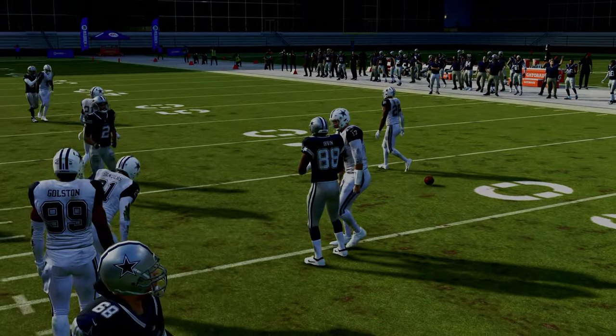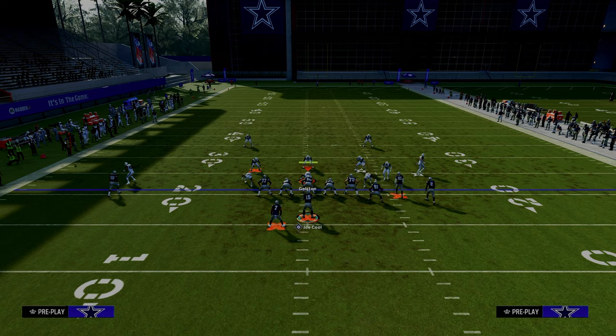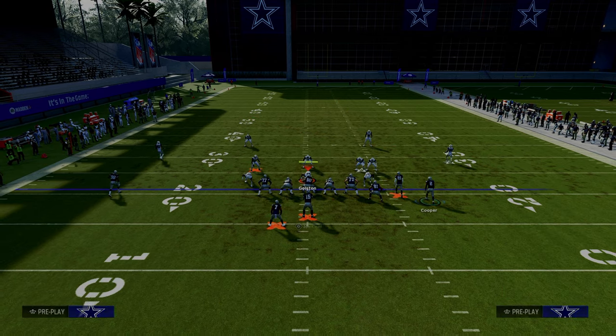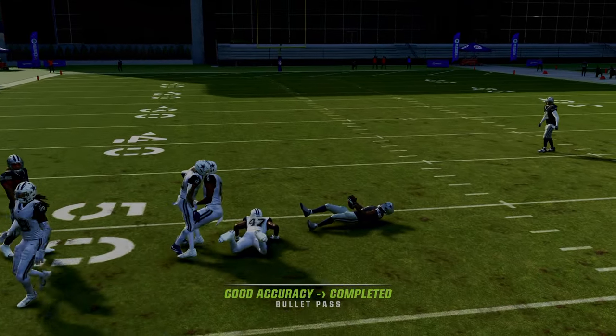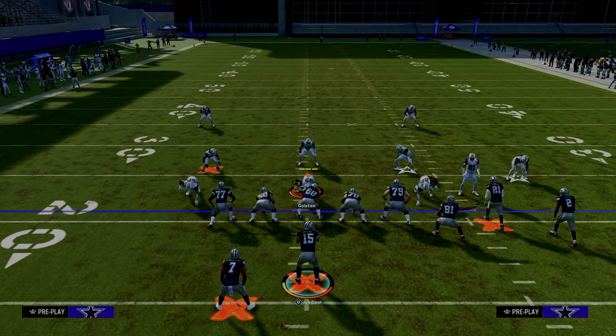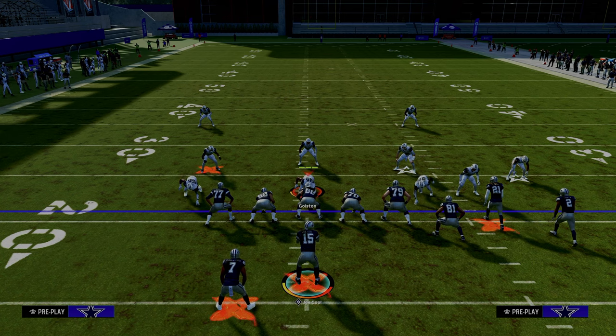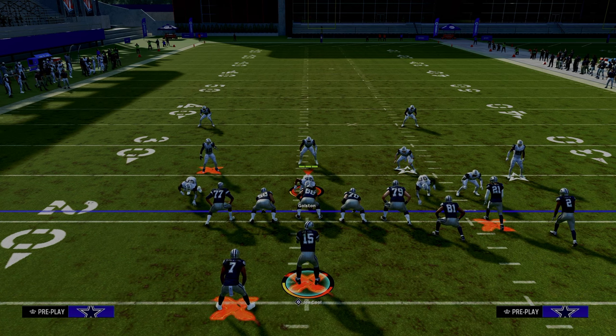This is such an underrated route combo — there are so many route combos you can run out of double post. You can literally run your entire offense from one play, and that is how powerful double post is. If you want a full breakdown of the entire offensive ebook out of the Colts playbook, join the Patreon — it's only $10 to sign up. You'll go super in depth on not only how to run the plays, but how to come up with your own concepts to become a better Madden player.